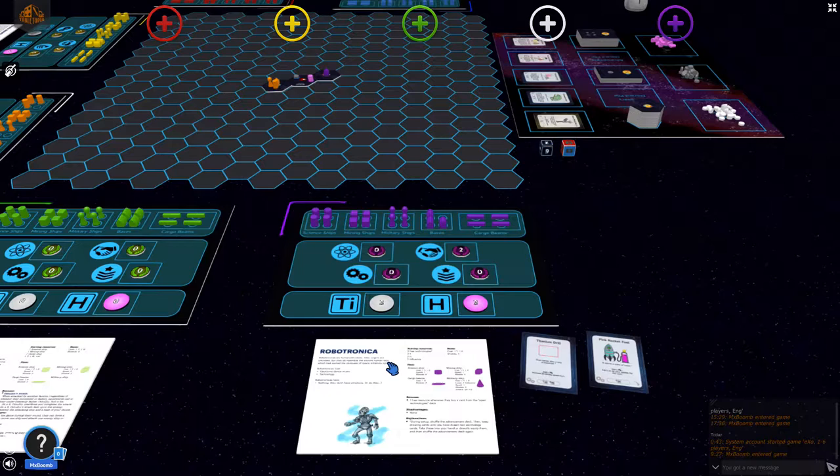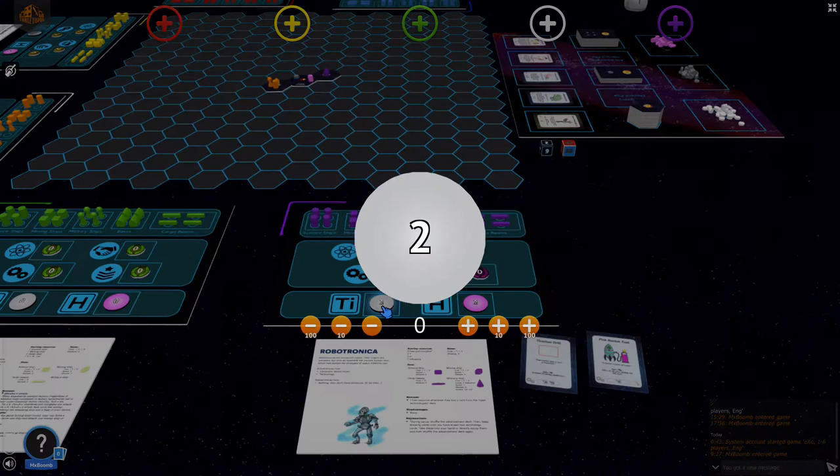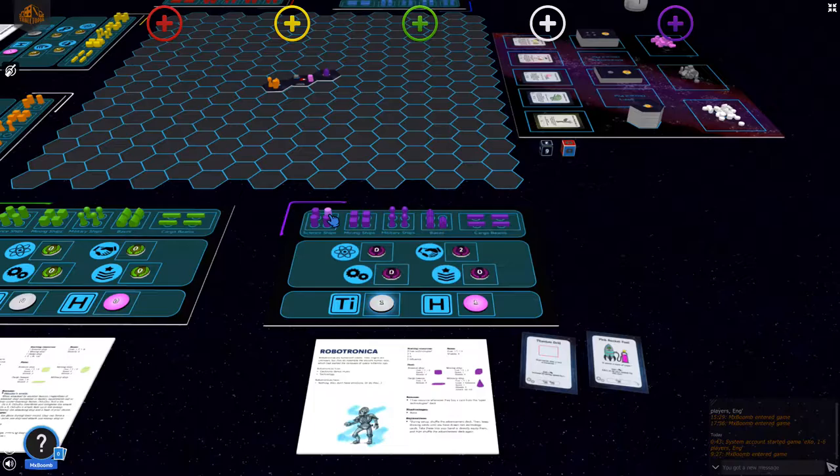We'll start off with the first round of Iron Wolf. He has a lot of resources but no ships yet, so the first thing he's going to do is look at his price sheet. The science ship costs one titanium and one helium, so he'll pay one titanium and one helium.